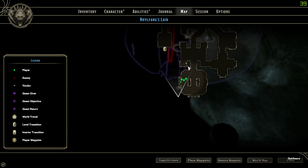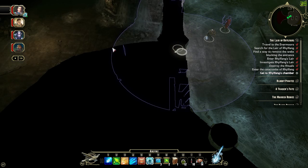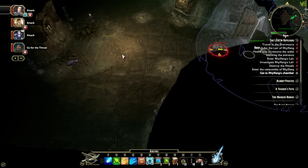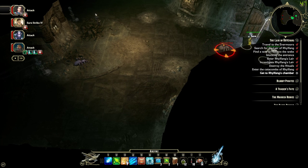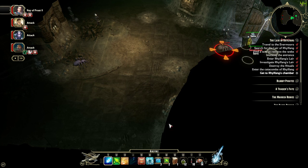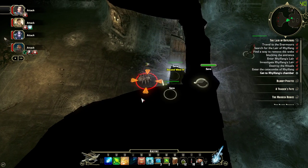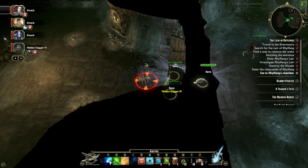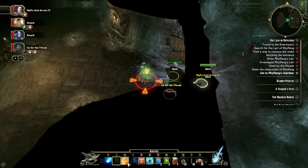Let's see where we go — I think this will be where Ralfang may be. We'll check out this side chamber first, though I could be wrong. Here they come! We're taking a little bit of damage. Is that poison? No, it's acid. I'm going to acid arrow the spiders.